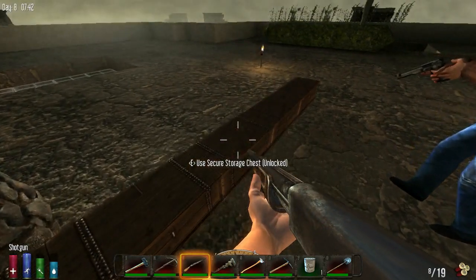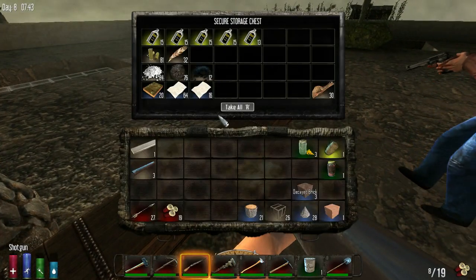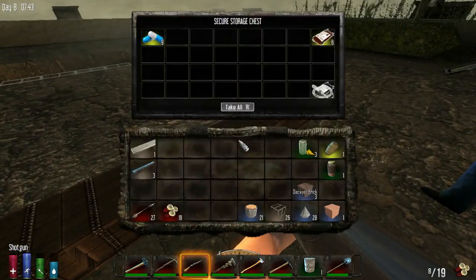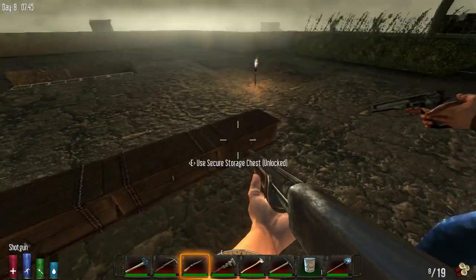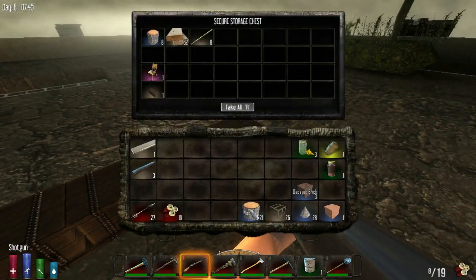This one is our first aid box, and this one is our burnables - our wood products box. So yeah, that's how we've got it organized.